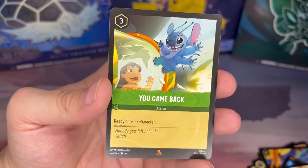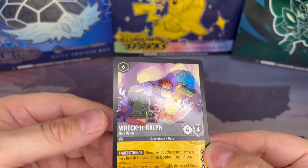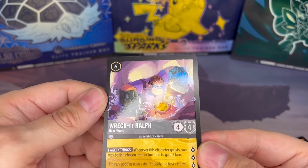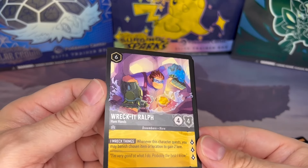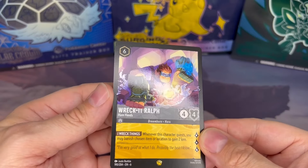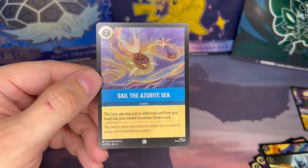And we got our first legendary of the set — Wreck It Ralph Ham Hands! If you haven't seen the legendary starting with Shimmering Skies, the last Lorcana set, they have started doing the embossed coloring here. You can see the outline of the character is nice and shiny with the matte background, and the art does kind of extend past the border a little bit on the edges. I think this new artwork has really made these legendaries quite special. Love to collect these legendaries, definitely be looking to collect all the legendaries in this set and hopefully some of the enchantments.